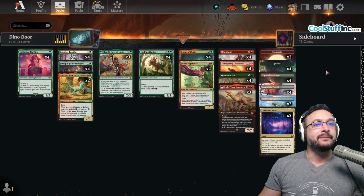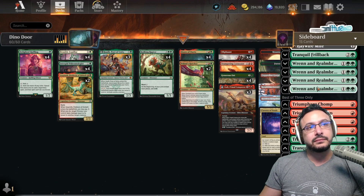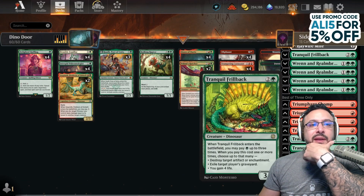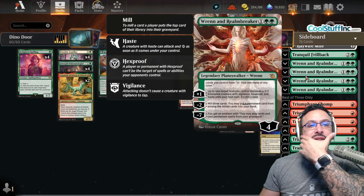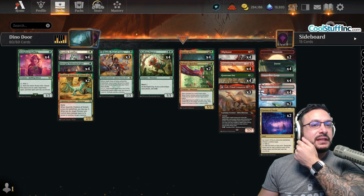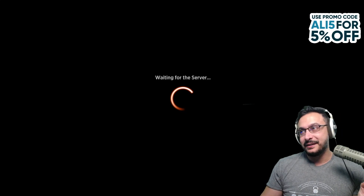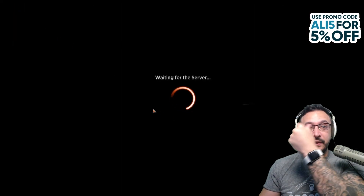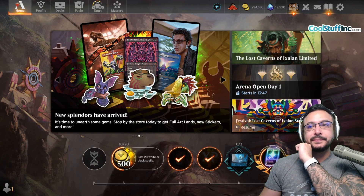The sideboard is pretty straightforward. We have Triumphant Chomp for aggressive creature matchups, Tranquil Frillback for enchantments and artifacts, and Wrenn and Realmbreaker for control or graveyard matchups. I actually haven't lost with it yet, so I want to record — we'll see how that goes. Hopefully we can continue the win streak. Let's queue it up and see how it goes.